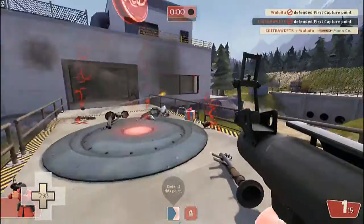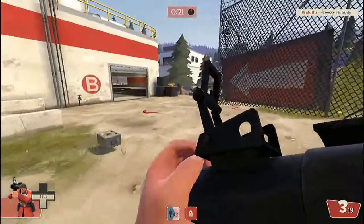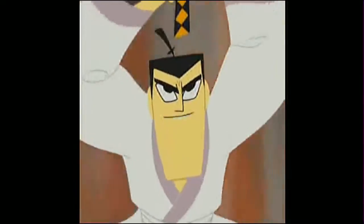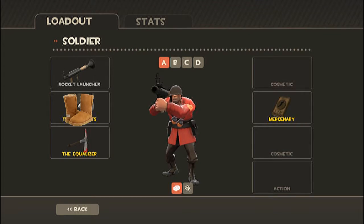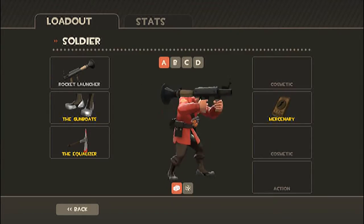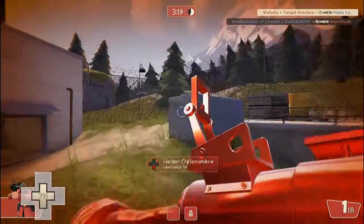The Soldier is, in my opinion, the most well-rounded class. He's got an overall average speed and attack and amount of health. Oh wait — he can fly! Jump good. I like using the Gunboat Shoes, or the Uggs of the Soldier class, to reduce the falling damage from rocket jumps. Always make sure to try to shoot where the enemy is going and not where they are to land your hits.